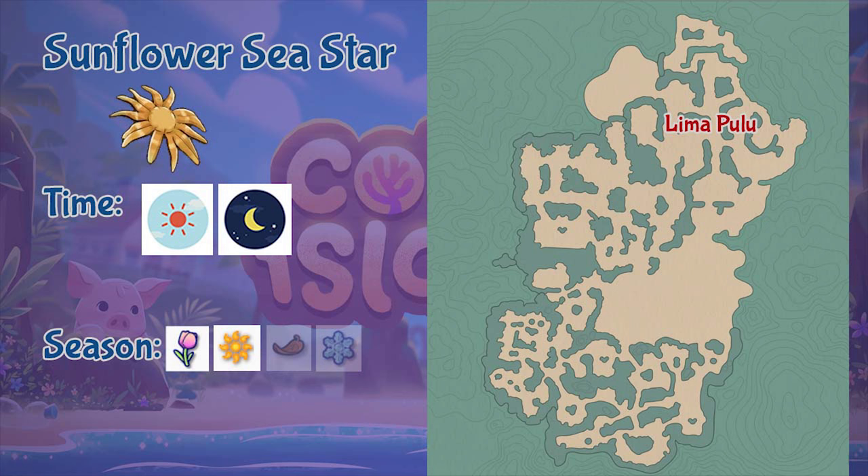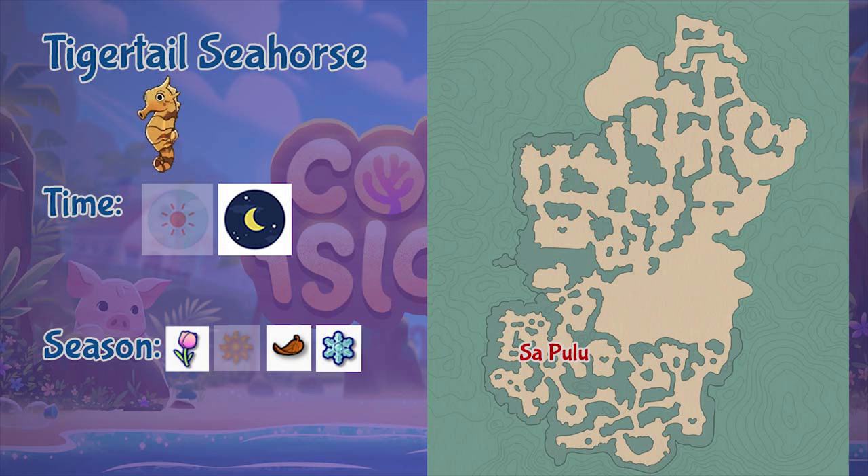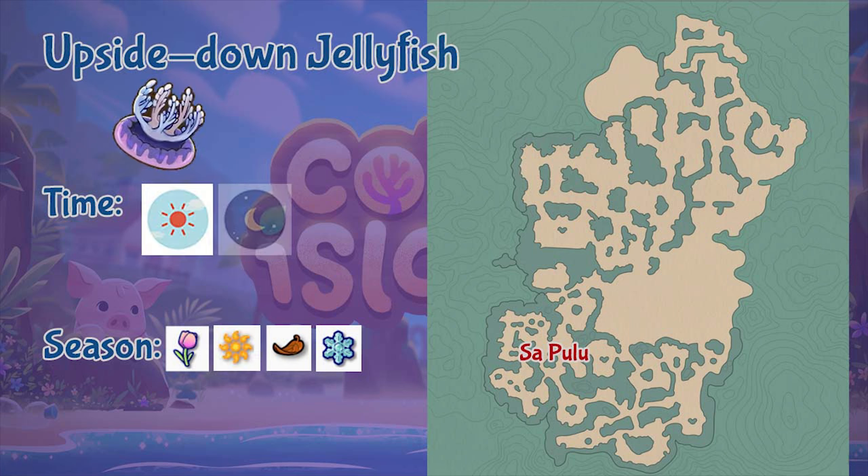Next is the Sunflower Sea Star, found in the Lima Pulo region throughout the whole day and during spring and summer seasons. Next is the Tiger Tail Seahorse, found in the Sa Pulo region during nighttime and across all seasons except summer. Next is the Upside Down Jellyfish, found in the Sa Pulo region only during daytime and in all seasons.